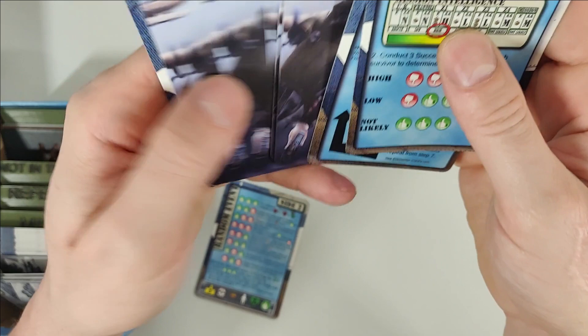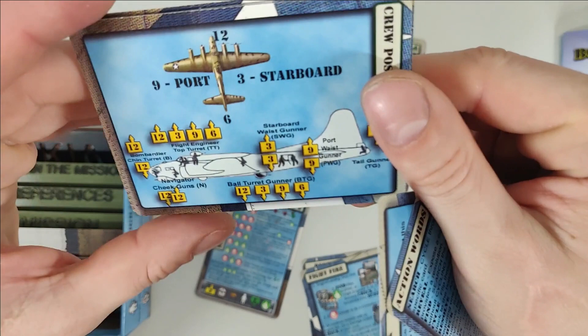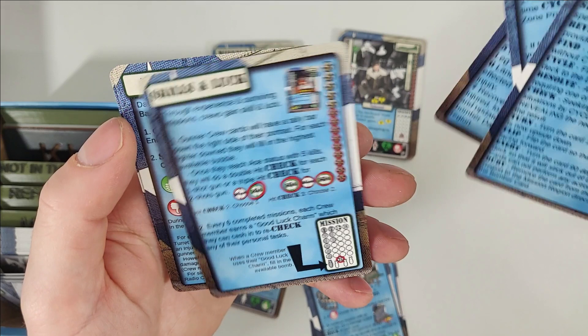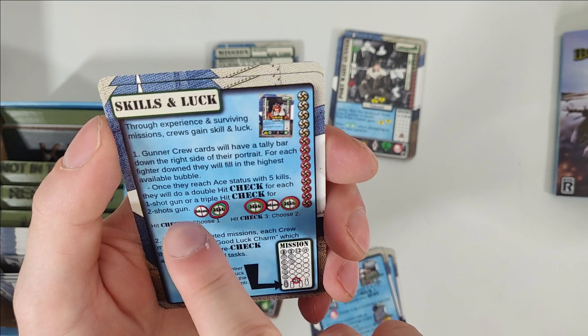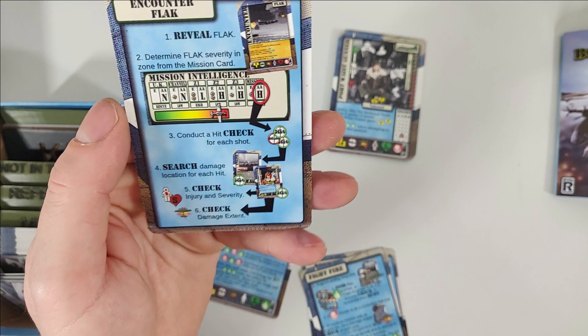Let's take a look at the ones that aren't two-sided. Action words — so here we can see a helper card. Take off and landing, crew position, mission sequence. And in the rules: Skills and luck — through experience and surviving missions, crews gain skill and luck. Once they reach A-status with five kills they will do a double hit check for each one-shot gun, or triple hit check for two-shot gun. And repairs and encounter flags — so those swastikas with the AA are encounter flags. Those are our helper cards.